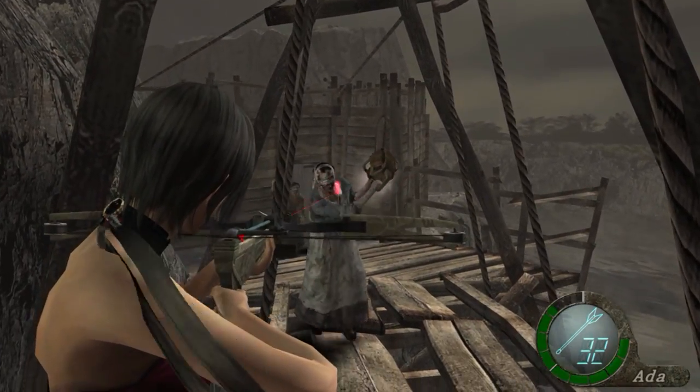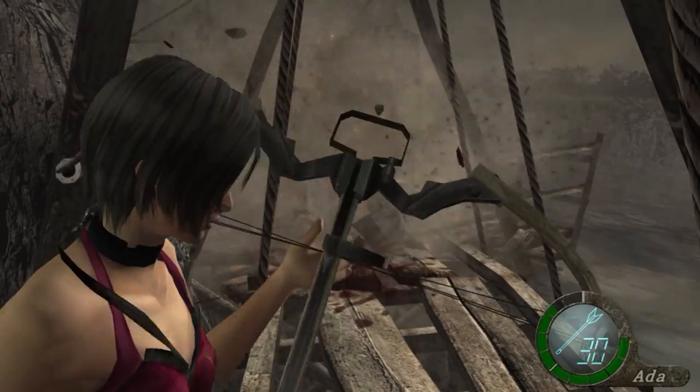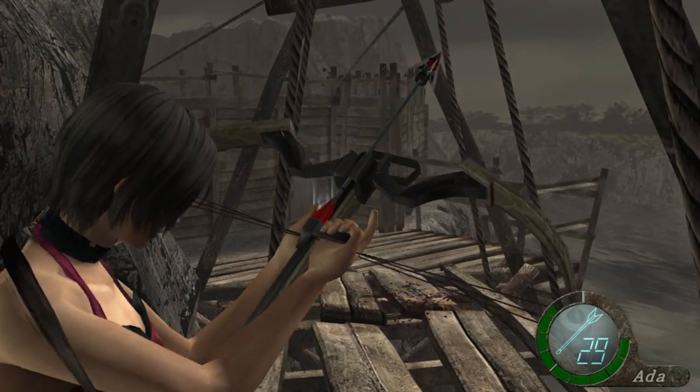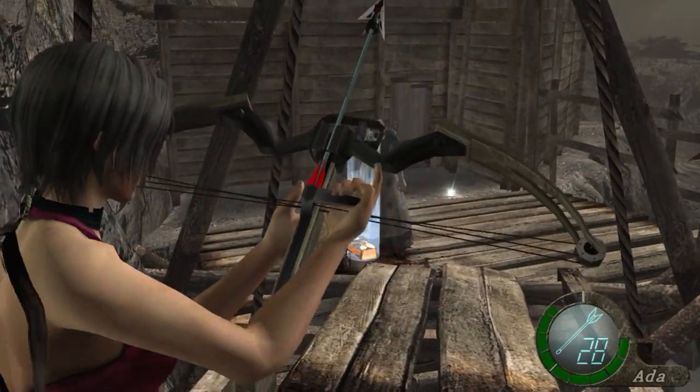One strategy with the Bowgun is to use it on large groups of enemies. It has a tremendous blast radius and will kill them all in one shot. Ammo for this is pretty scarce — I played through the entire game and the ammo shown in this video is all the ammo I could find for it, so use it sparingly.